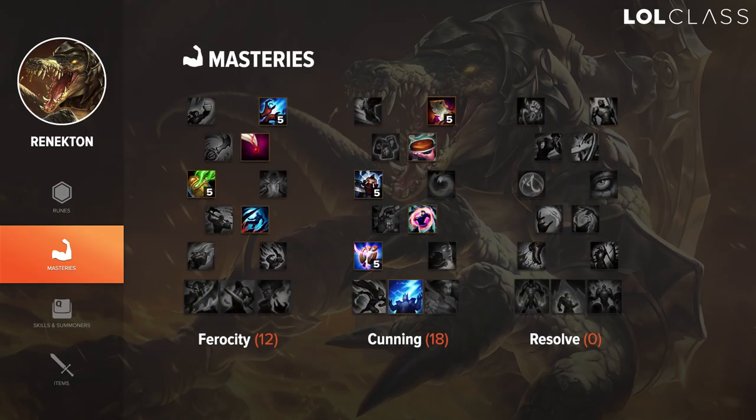I go 12-18-0 on Renekton for masteries. I do this because Thunderlord's Decree is really good on Renekton and there's not much in the Ferocity tree that I think is better than Thunderlord's. You also have Executioner or Merciless which do more damage when they're low, to help you in lane and kill them. Precision also gives flat penetration which is really good on Renekton.